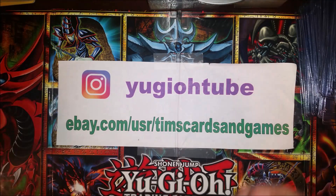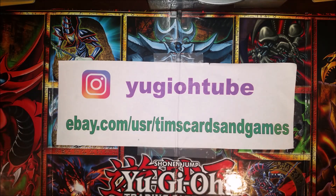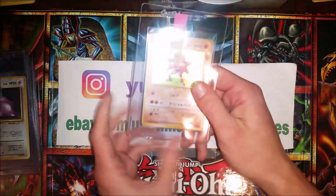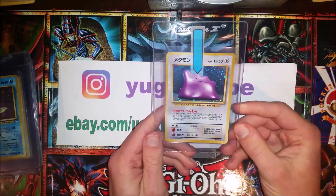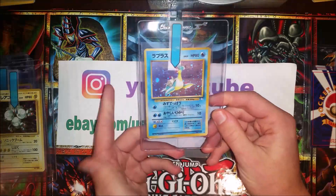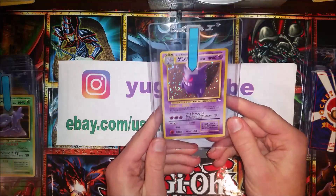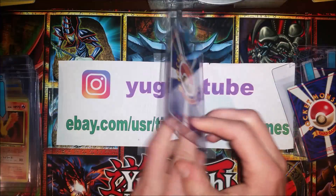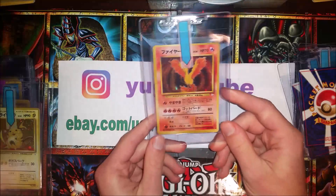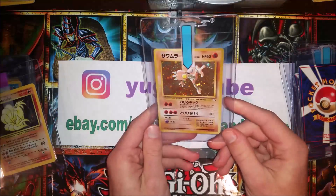Let's get on to the Pokemon. Hitmonchan — Japanese base. Fossil foils here: Ditto Japanese, Lapras Japanese — these are all fossil. Magneton Japanese, Gengar Japanese, Muk Japanese, Kabutops Japanese, Moltres Japanese — again, all fossil. A Raichu Japanese. And Hitmonlee Japanese.